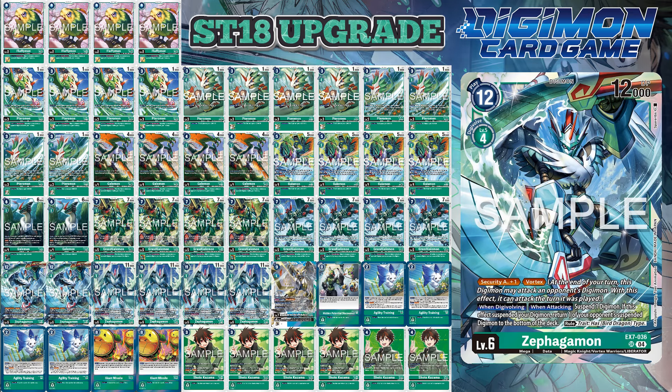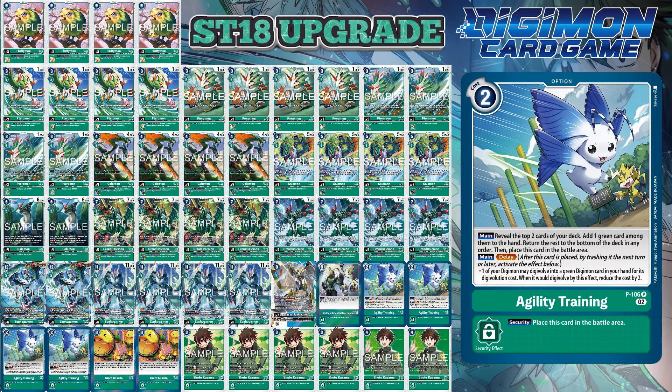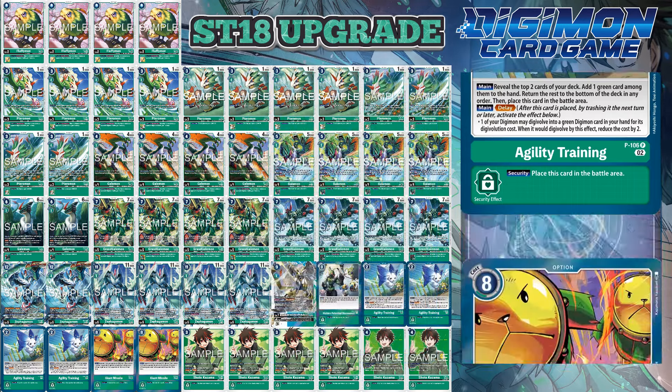While crafting this deck, it became clear that there were going to be 1-2 flex spots. Some decks ran no level 7s, while others did. Imperial Dramon Paladin Mode is just going to be huge no matter where you put it, because it can literally trash all the Digivolution sources. My other flex spot goes to the option card Hidden Potential Discovered, though if you didn't want either of those, green Memory Boost also works. For your consistency card, Agility Training works here perfectly because it finds everything — other decks ran the white Liberator promo, but if everything's green, Agility Training hits it all. And of course, for defense, Giant Missile.